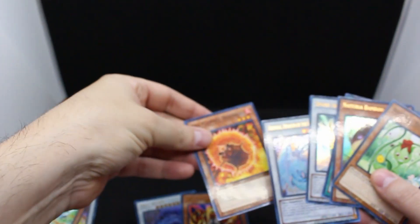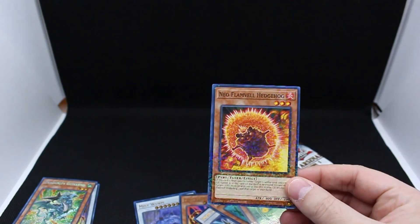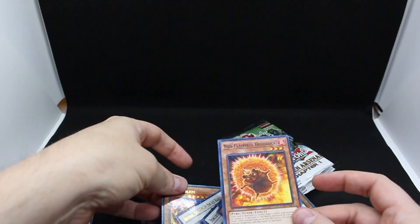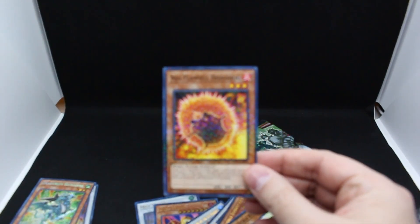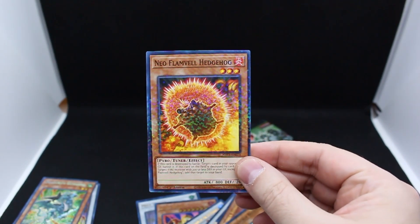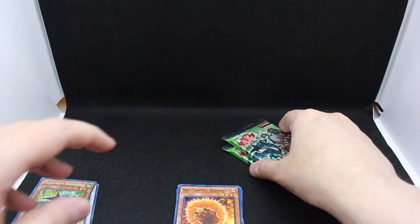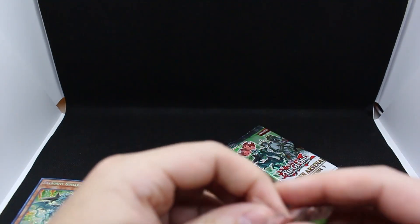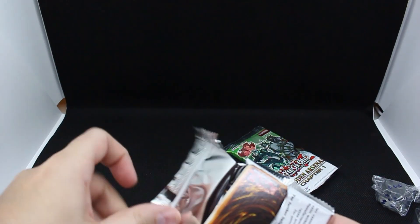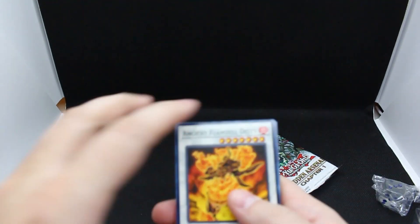There was another card stuck to the back of Lava Golem from the last pack. Look at that — apparently it's a Crazy Hedgehog. So it looks like you do get a common dual terminal in there too. It's three ultras plus a common dual terminal, so I need to make sure I check the back of the last card.